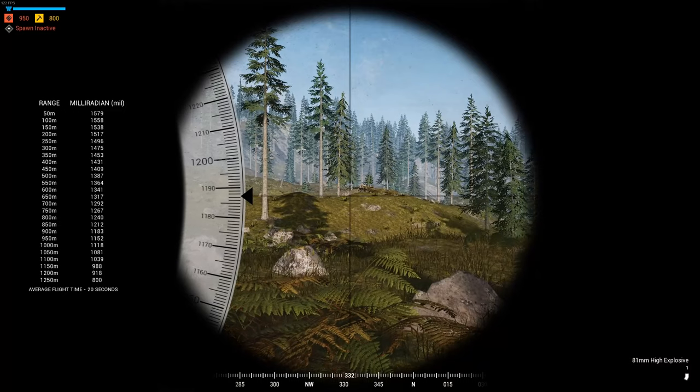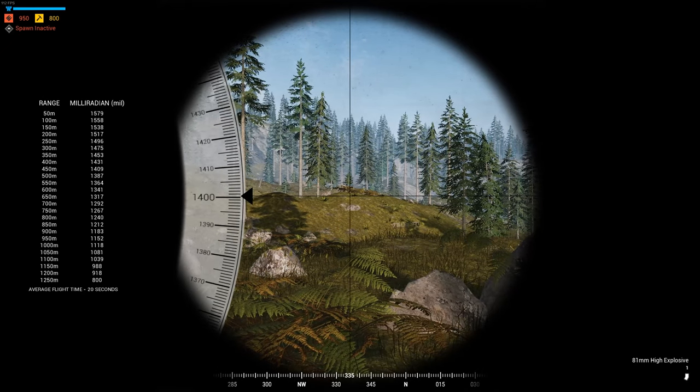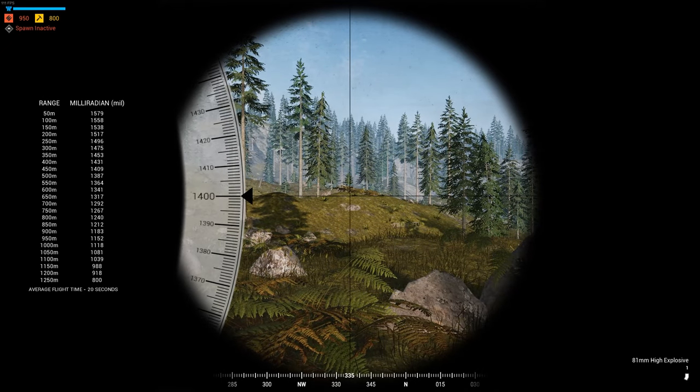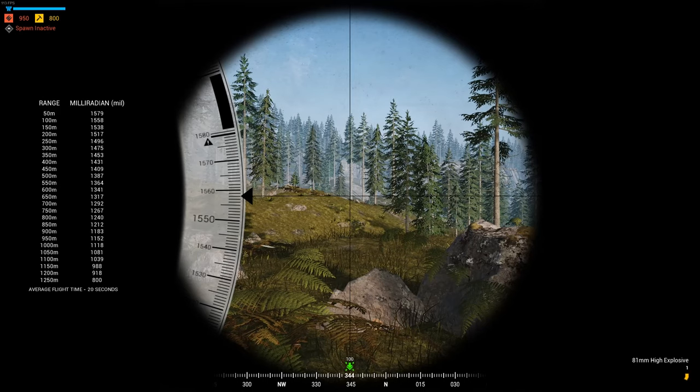Moving into the how-to portion of this guide: mortars use a mil-radian measurement for distance. When right-clicking while on a mortar, you'll be presented with a full ranging guide showing you what distances call for what mils. For the cardinal direction and distance that you'll be shooting at, you'll want to use the SL command mark. This system isn't without its imperfections — the distance on the mortar site doesn't account for elevation changes, so if you're shooting from low ground to a high elevation area or vice versa, your rounds will be slightly off. There are two ways around this: using a spotter and walking the rounds onto the desired target, or using a mortar calculator.